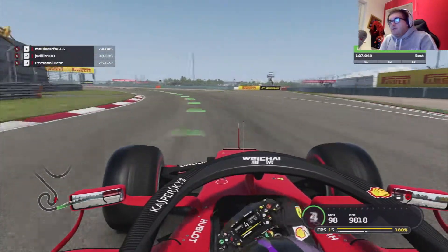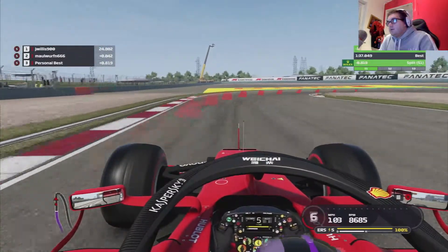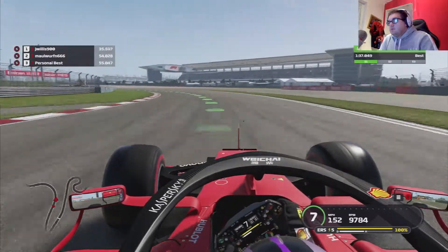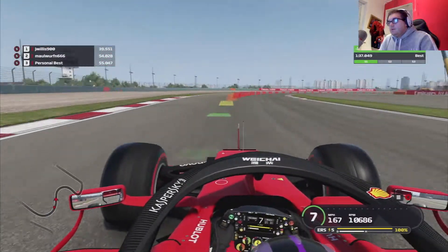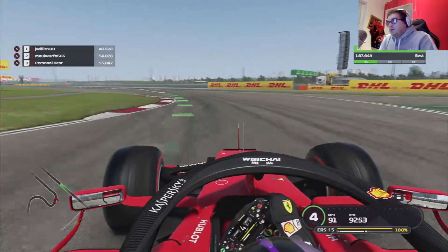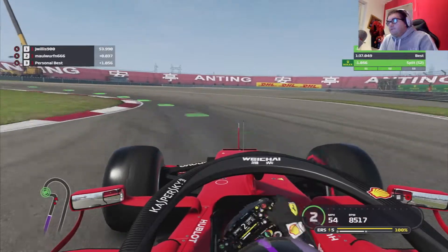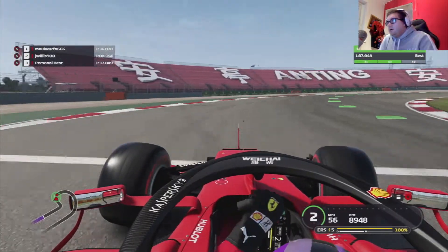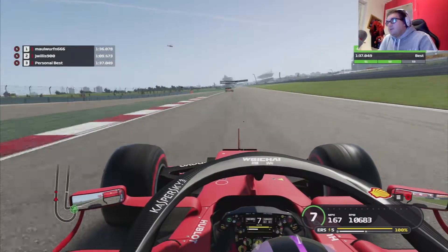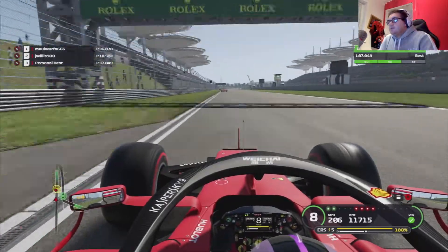So 1:37.49 needs to be beaten — 1:37, we've got this. Come on, last lap of the game. Get the power on. We're doing good. A little bit of brake in to get the corner. This is the big corner. Hit that apex. That was good braking. Back end just slid — got on the power too quick, that's why. Damn, that was going to be a good lap. We just lost it because the back end slid out.